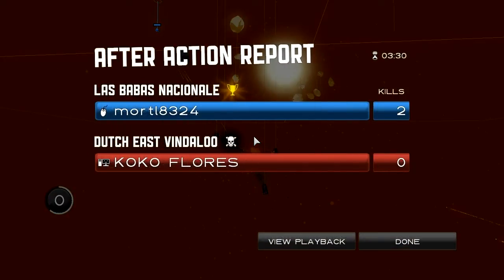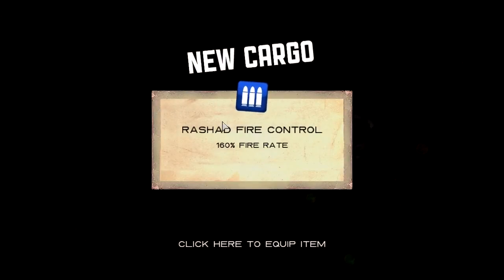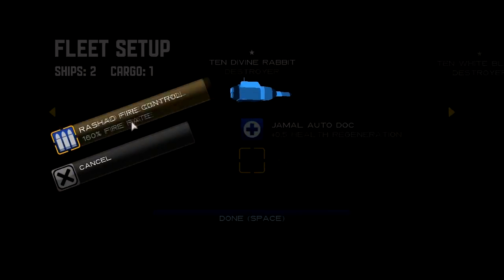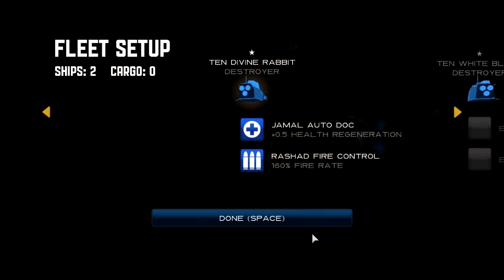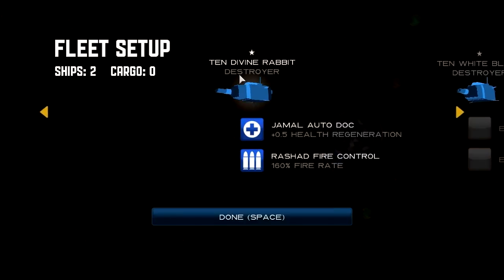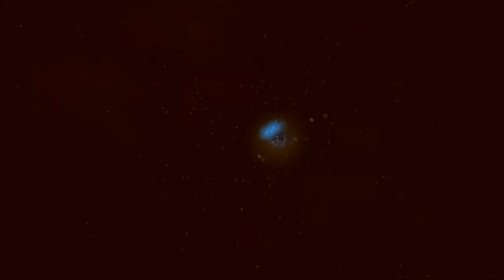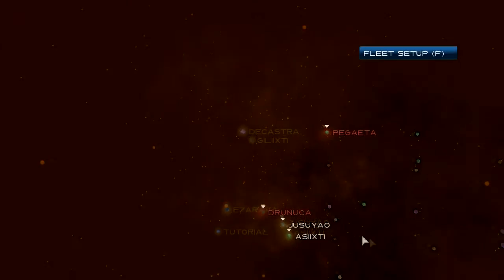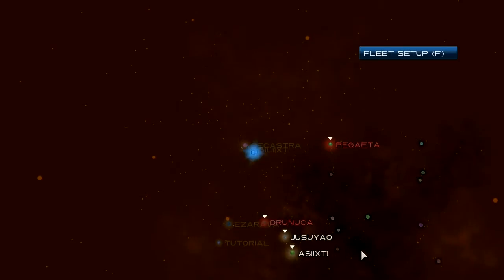We won! We killed both of his ships and he didn't kill any of ours. We got new cargo from that — a rapid fire rate upgrade, which makes you shoot faster. I'm going to make this ship strong: shoot fast and regenerate health. The other ship we don't care too much about. Our divine rabbit is who we care for.